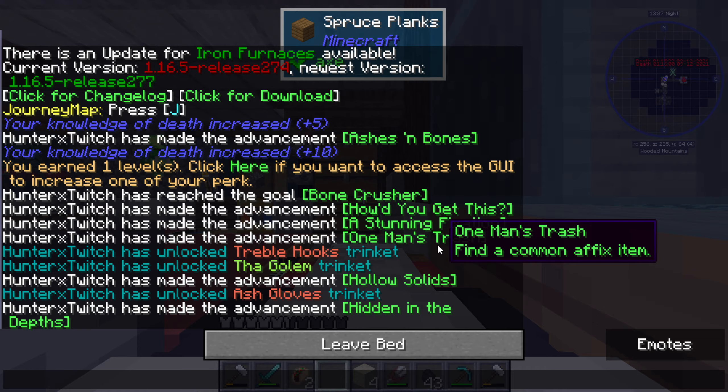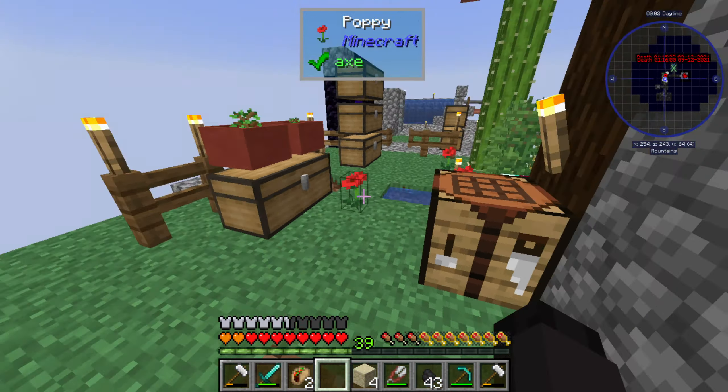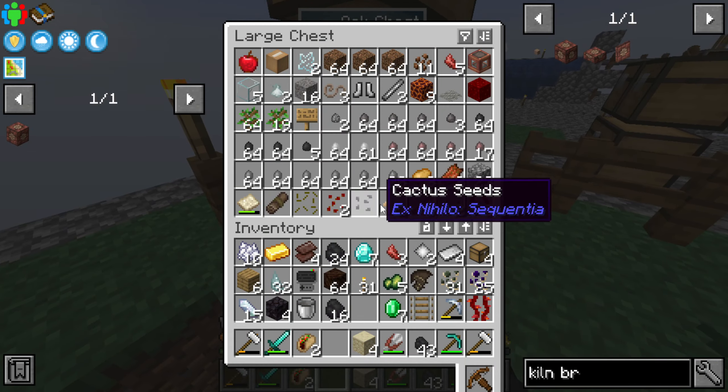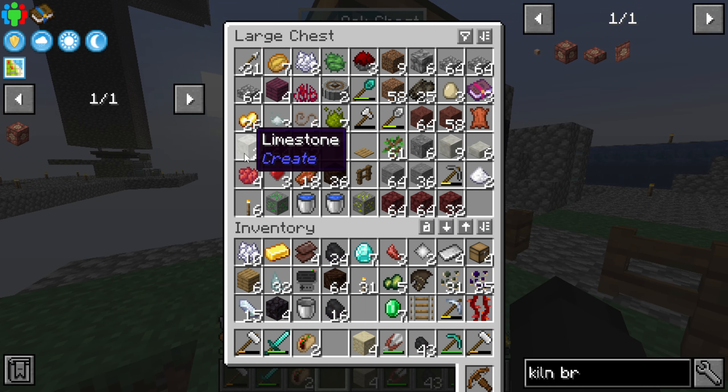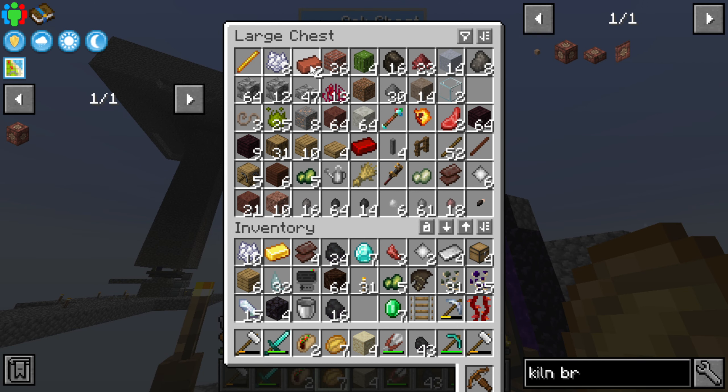We need the alloy kiln to do this — that's fine, we can whip up one real quick I think. Bricks need clay. We have a ton of gold, some more baked potatoes — oh, we should also make one of those for baked potatoes, because that would be really good actually.